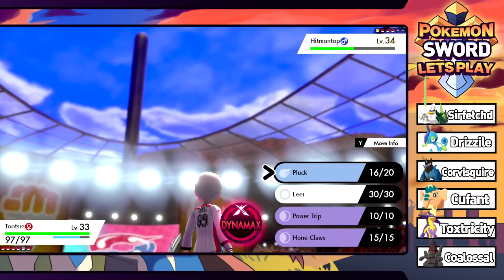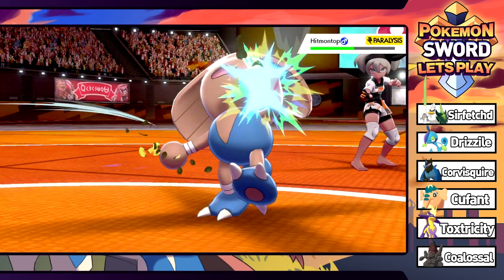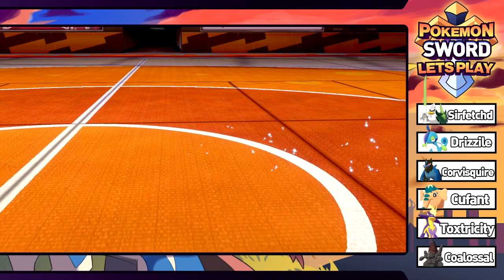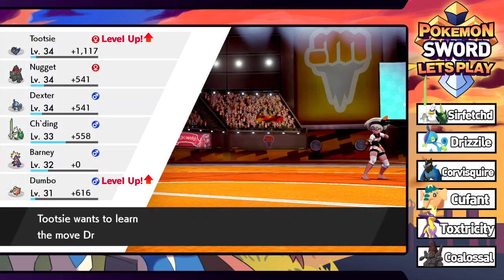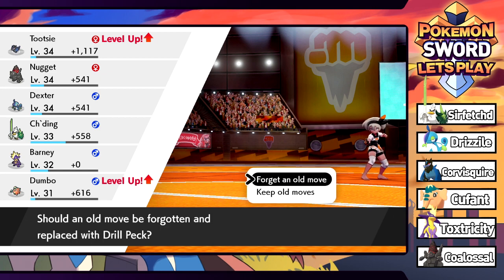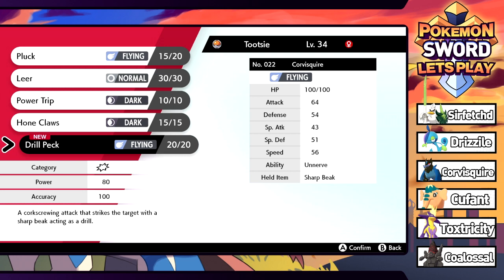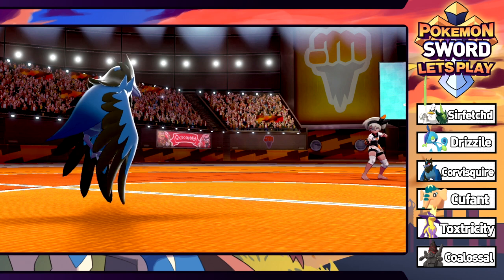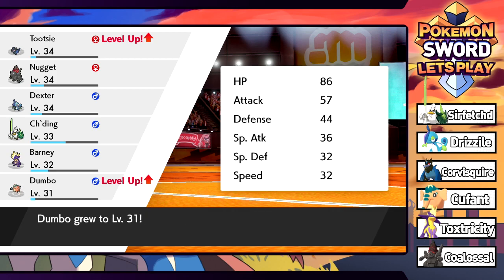We need Tootsie to get a kill here. Bea has four Pokemon - Tootsie takes down the Hitmontop! We did lose Barney but we should be okay. Perfect timing - Tootsie wants to learn Drill Peck! 80 power, much better than Pluck. We're just going to switch that directly out. Dumbo goes to level 31.